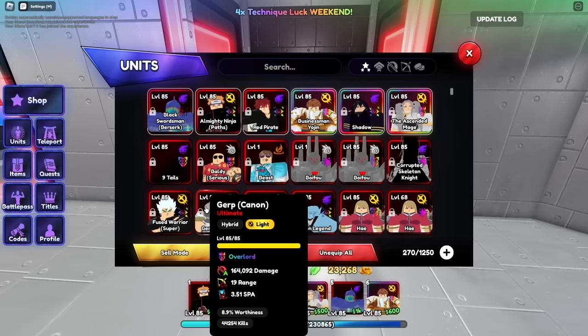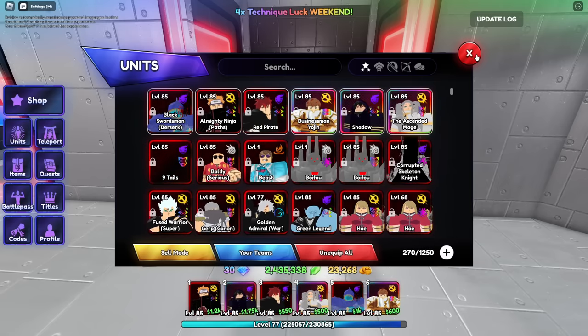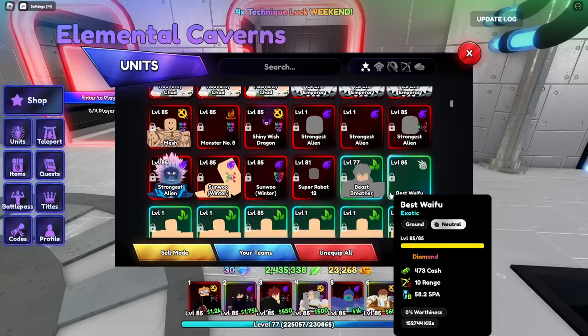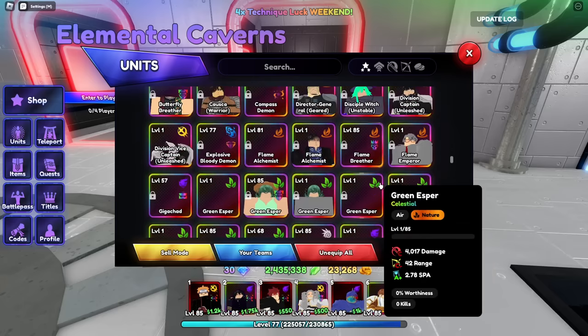Dark, light, light — that's pretty simple. What the elements are going to be used for is for Evo-ing the new units that are coming out.